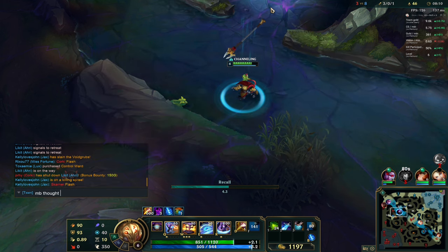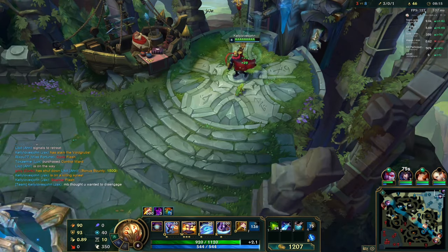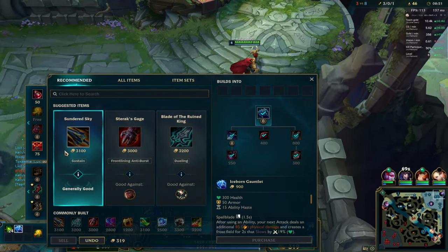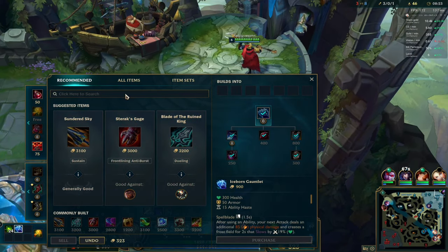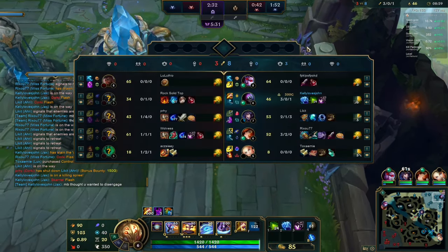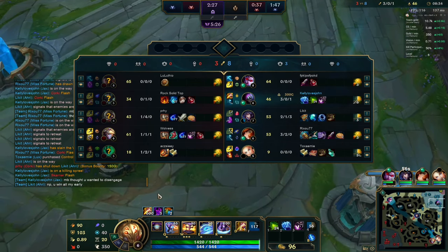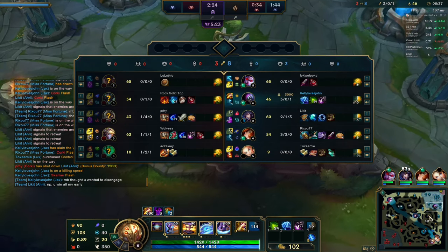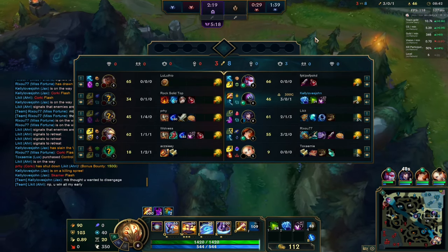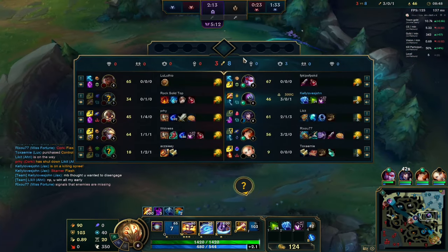I thought she wanted to disengage or something, but that's okay — that was a nice one. I got my first item really quickly. Iceborne Gauntlet has always been wonderful. Now we're going to go straight for Eclipse, which is going to be really powerful against three tanks. I don't expect these three tanks to be really damage-threatening. I don't know why Skarner is running Phase Rush — I've never tried that champion before.